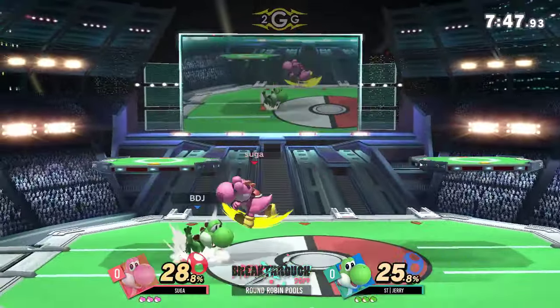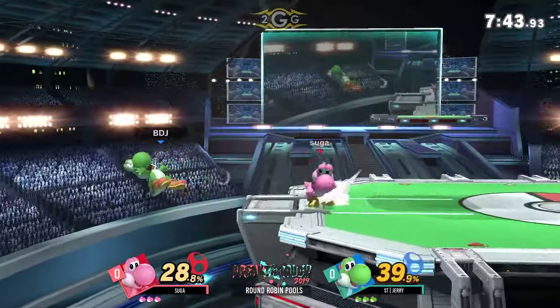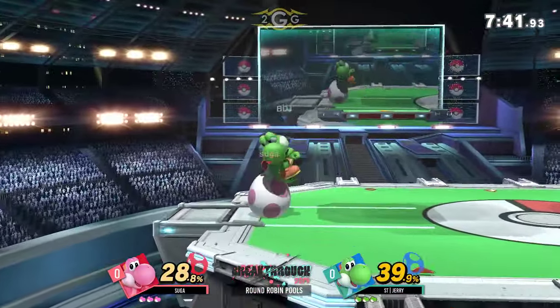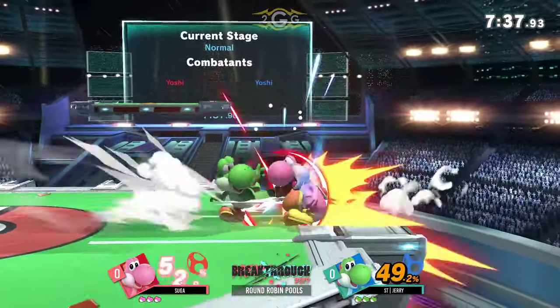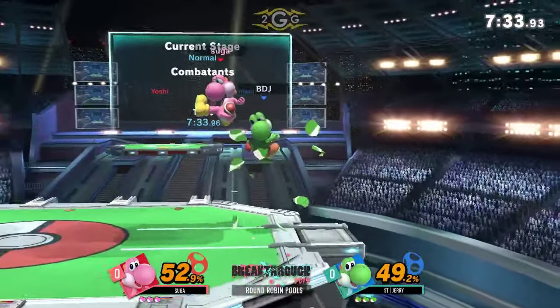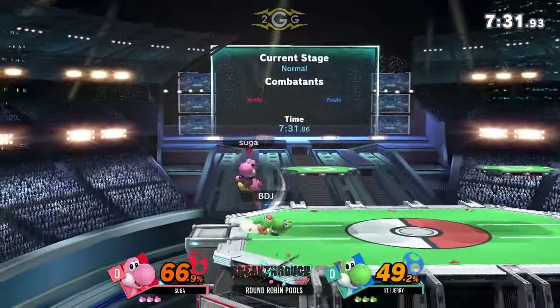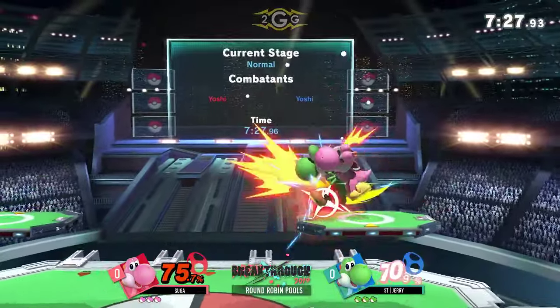Yoshi right there is able to egglay, so how do you break out of it? How do you know which move to do or how fast you mash out? Because Yoshi would be like, okay, people like to hold shield or knock mash, so I'll go for a down air. This is why I know what he wants, so how am I going to counteract that? That's what makes Ditto so interesting to watch — how do you use your character's tools against it?